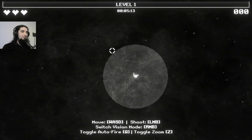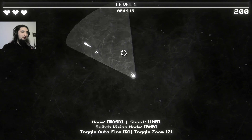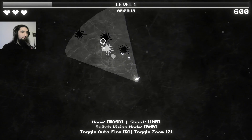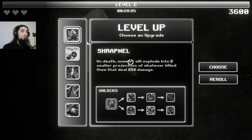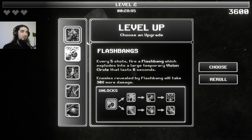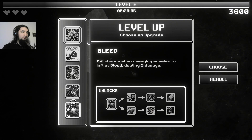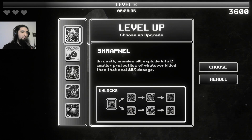I have a flashlight around me. Oh, it leveled up — I can select upgrades. So this enemy will explode into two smaller projectiles when you kill them. Every five shots, fire a flashbang which explodes into a large temporary vision circle that lasts six seconds. Damaging enemies has a 25% chance to inflict fire if shocked. Let's go with this one.